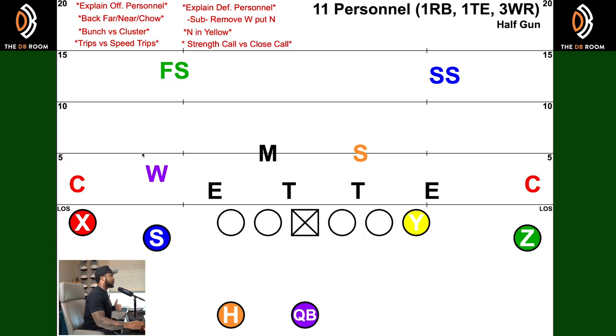Today we're talking 11 personnel versus a nickel package. As you can see, 11 personnel means one running back and one tight end in the game, and three wide receivers are in the game. This third receiver replaces the F from 21 personnel, and if we were in 12 personnel with two tight ends, he replaces the second tight end. So this guy is a slot receiver — another wide receiver they bring in to enhance their pass game so they have more fast guys on the field.